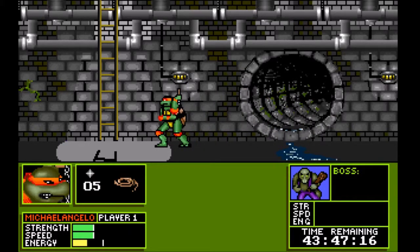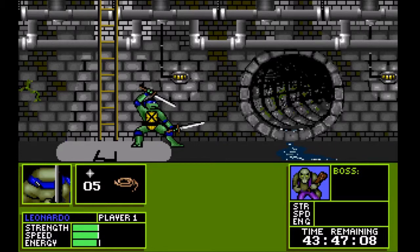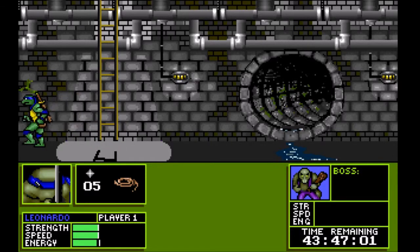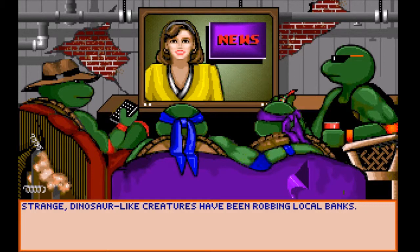But now we have the rope. We're going to switch to Leonardo. We're going to leave our weapons up. We're going to try and go up this ladder. I've got to take a step away here. Keep going. Oh my God. Why did I do that? Holy crap. Why did I go up the ladder?